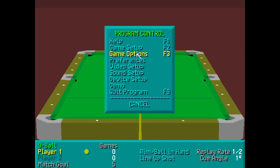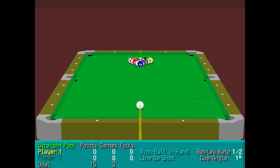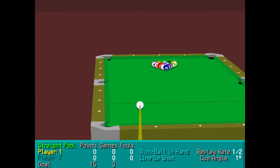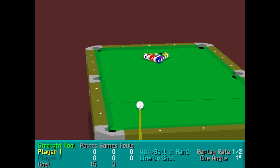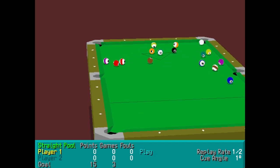If I select a game type — game setup — let's have straight pool. I'll leave it on three games. Now that doesn't mean best of three; it means the first person to three. And I'm also going to change this to say 15 points. After 15 points, you'll get a new frame — as we would call it in the UK, whereas this calls them games.